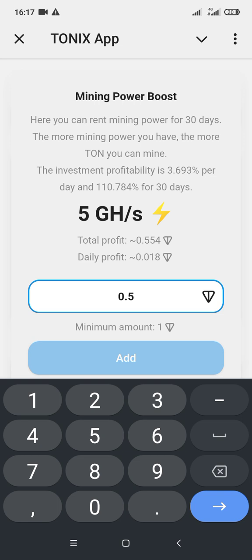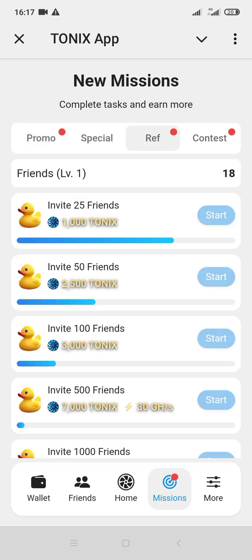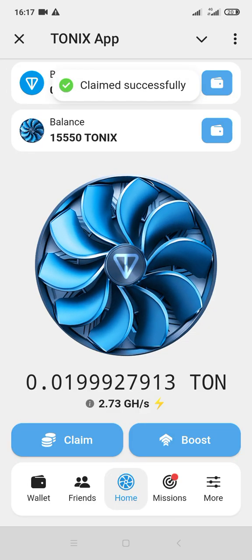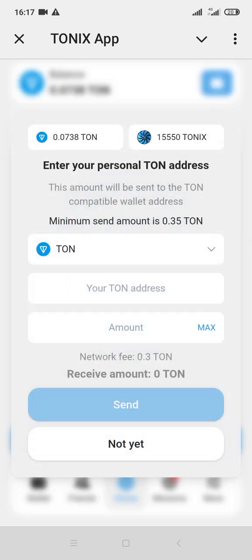If you find this video helpful make sure you subscribe, like and share for more so other people can also see how it works. It's very simple — just refer people and it will increase your mining power. I only referred people and did not invest. I can also claim what I've mined — you can see I've already earned about 0.07 TON. Your minimum payout is 0.05 TON. Thanks for watching, please don't forget to subscribe, like and share the videos for more.